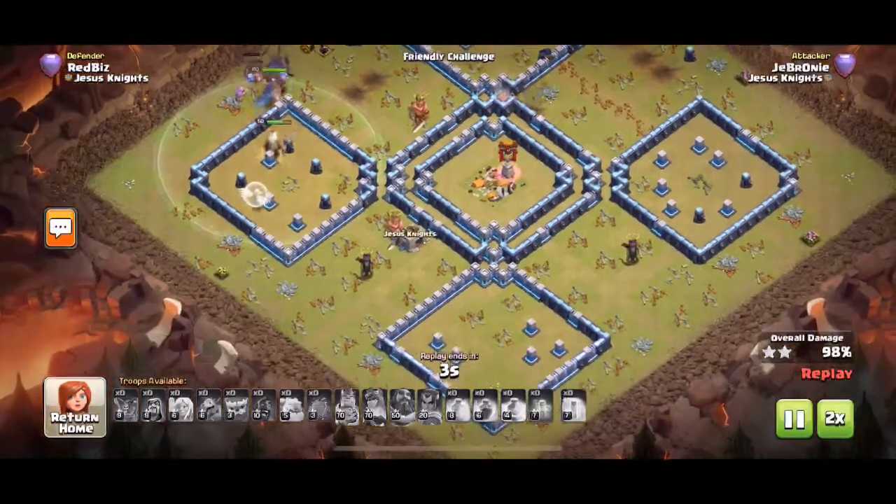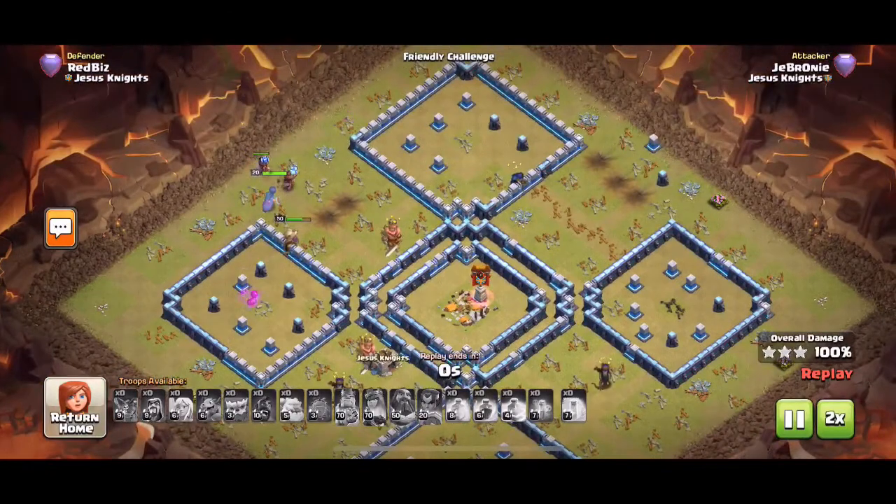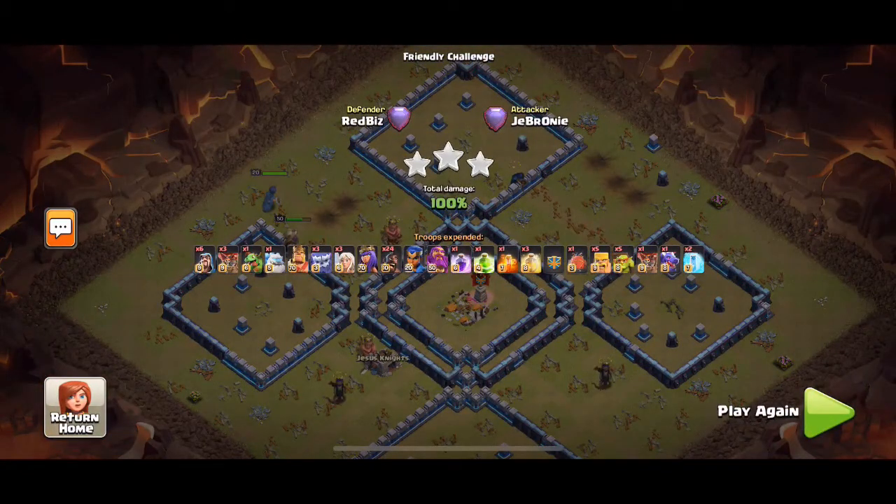Every one of these five-square designs is a little bit different. Whether there are multi infernos or single-target infernos might determine your attack choice. Whether the X-bows are set to ground only or air and ground might determine whether you use e-drags and dragons or miners and hogs. And if you can get the heroes down successfully — especially two of them with the kill squad — you might not need miners to assist the hogs. These are the things you have to consider. I hope this video was helpful, we'll see you next time.